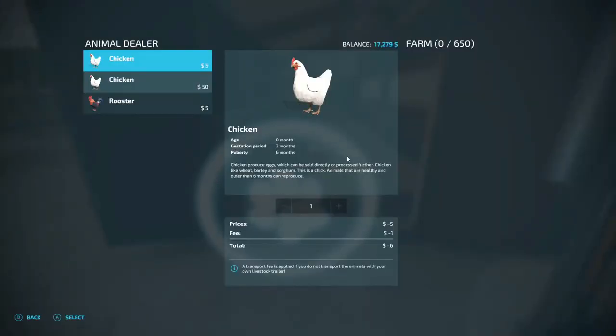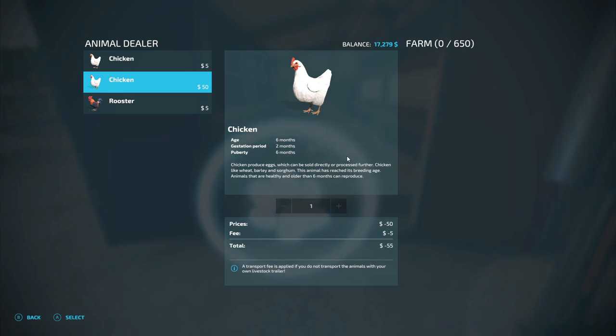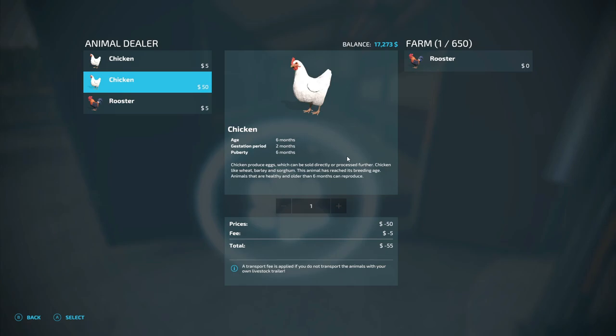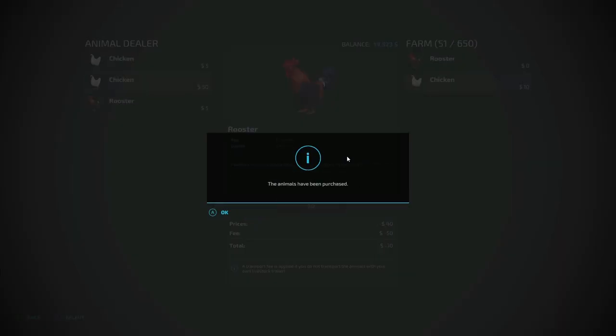Open door. Right there. Let's see — five dollars a piece. The chickens produce eggs which can be sold directly or processed further. Chickens like wheat, barley, and sorghum. Animals that are healthy and older than six months can reproduce. Age is zero — all right, six months. We're gonna get one rooster. Select, buy, yes. Okay, and then we're gonna get — 60? 40,000? You know what, I'm gonna get 50 of them. Yeah, we're gonna afford that — 50 of them — that way they already start making eggs and stuff for us. Let's buy 50 of them.